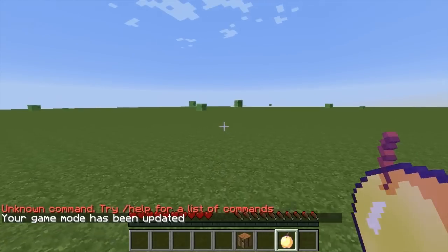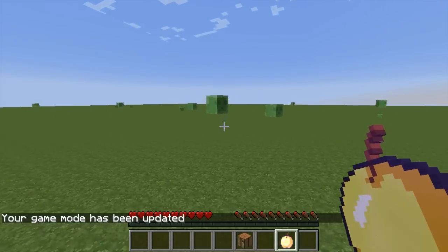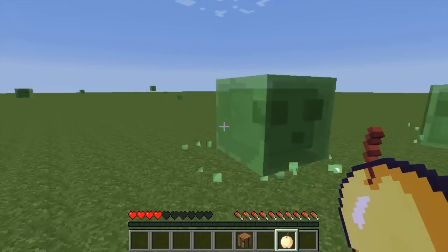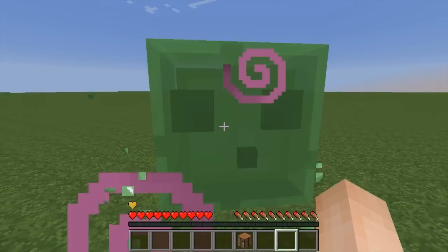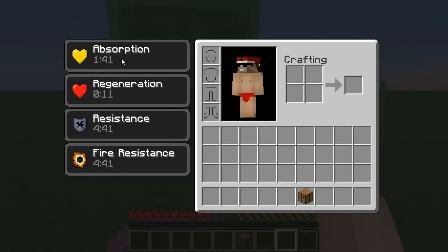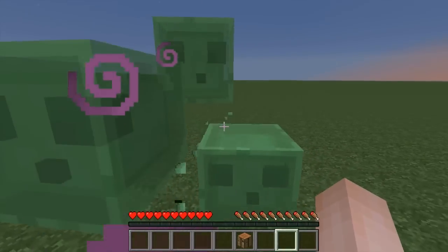Now that we've updated our game mode to survival, let's go over here and get roughed up a little bit by this slime. As you can see it takes quite a bit of health from us. But if we eat this golden apple, we're pretty much resistant — it doesn't even do anything to us. The effects are: absorption for two minutes, health regeneration for 30 seconds, resistance for five minutes, and fire resistance for five minutes.